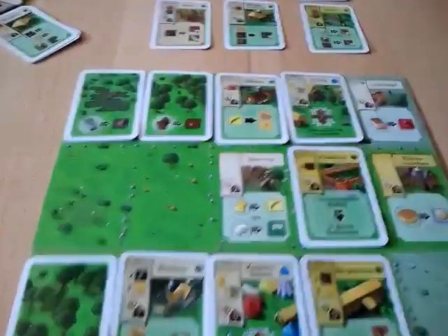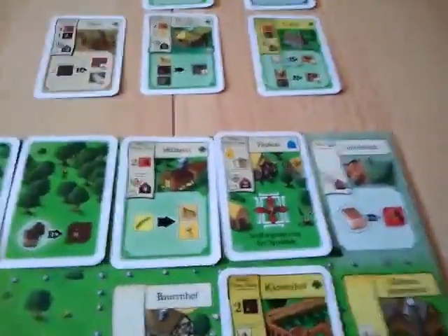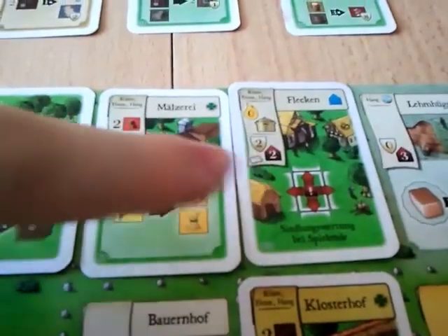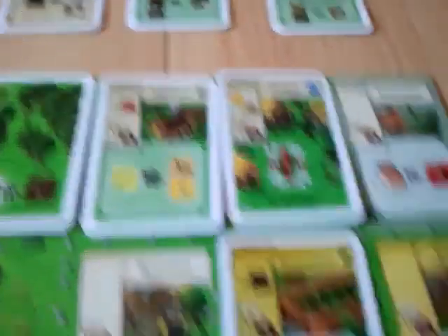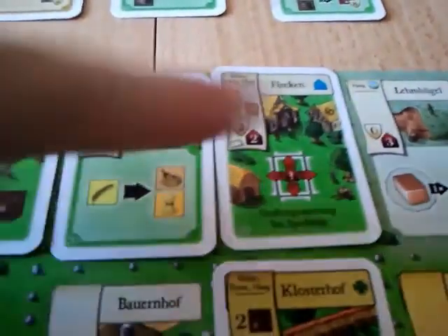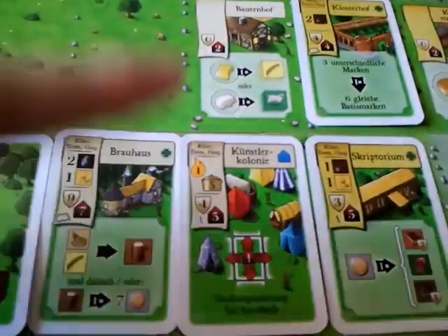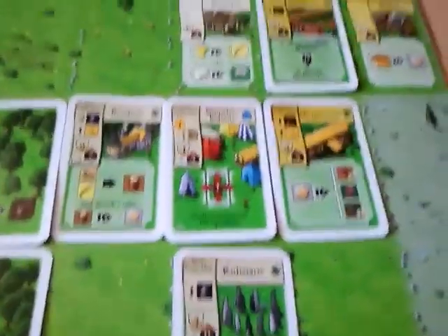Now for the scoring — this has only been after the second settlement round, so the game would go on much longer. First we look at the settlements and score the dwelling value of the settlement itself and all adjacent buildings (orthogonally, not diagonally). For blue's first settlement: 2 + 4 = 6, + 3 = 9, + 4 = 13. For blue's second settlement: 5 + 2 = 7, + 7 = 14, + 5 = 19, + 6 = 25. So the blue player scores 25 and 13 for settlements.